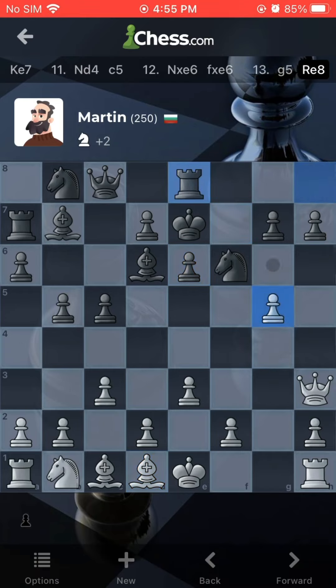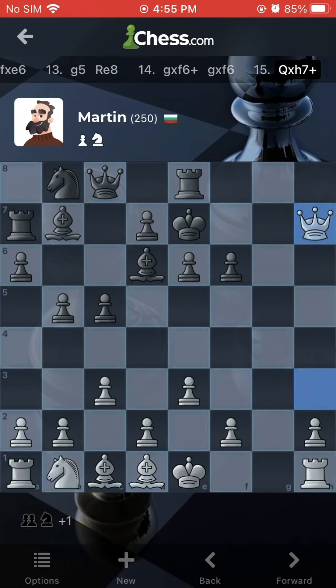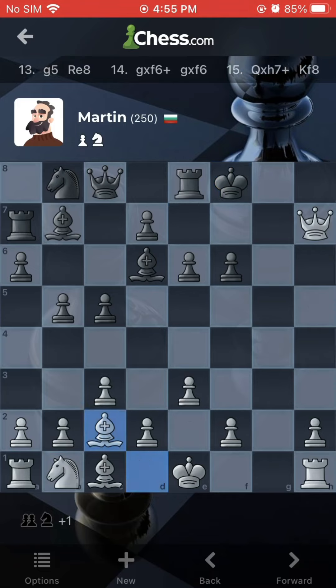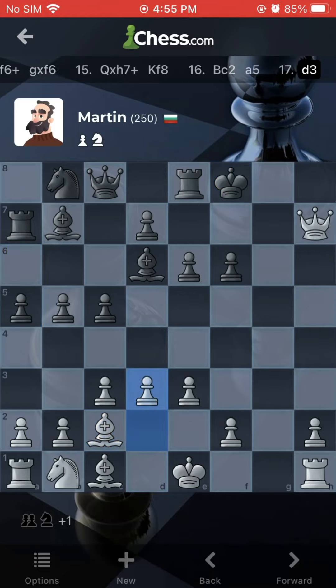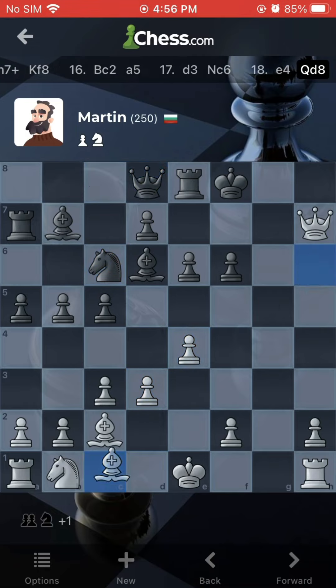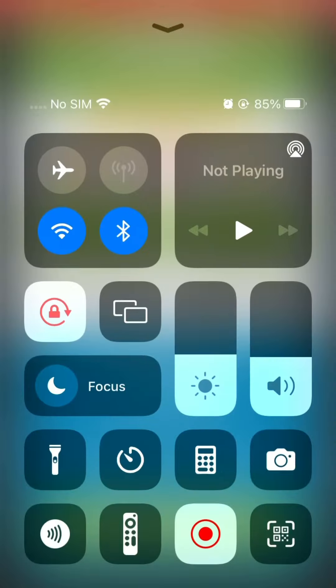I move my pawn up, I kill him. He kills me. I take his pawn there to get him in check. He moves, I move diagonal. He moves his pawn up, I move my pawn up. He moves the horse. I move my pawn. He moves his queen. And then I move my bishop up to win the game.